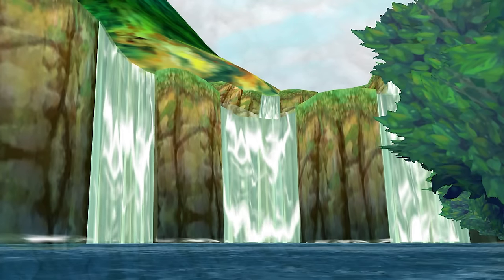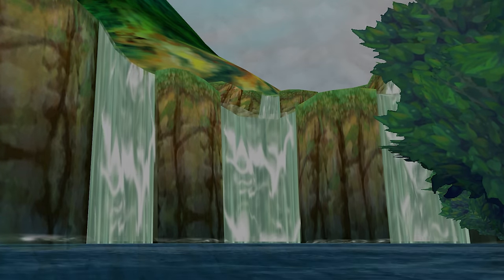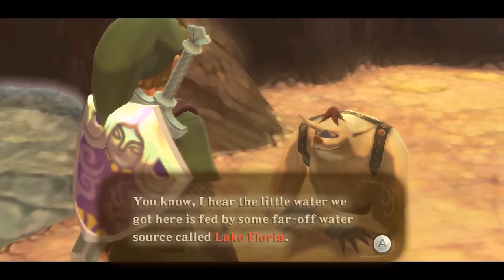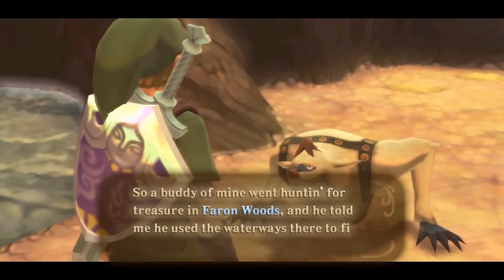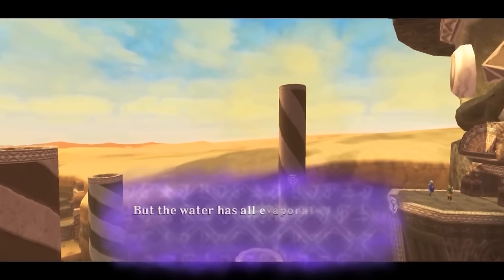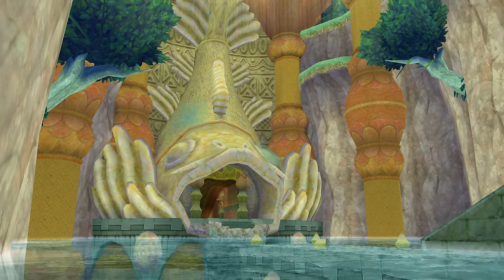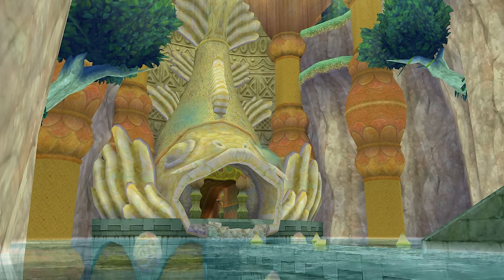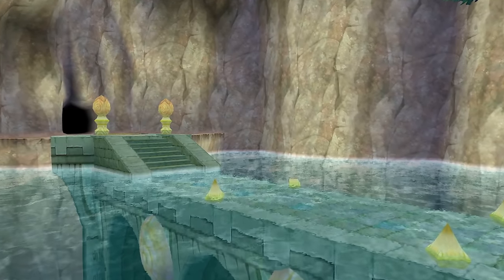The lake itself does have a source, as many waterfalls surround the area, most likely coming from the province's mountains. Lake Floria acts as a water source not only for Faron, but other regions of the surface. One of the Mogmas within Eldin speaks of how the little water they get is fed from a far-off water source — that source being none other than Lake Floria. Their waterways extend all the way to this region despite its distance. The same may have applied to Lanayru, given how the Sand Sea was once a vast ocean. In this sense, Lake Floria is the provider of life for most of the surface world, making the purpose of the Ancient Cistern even more clear.